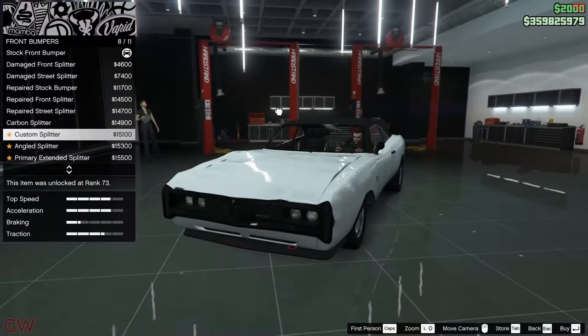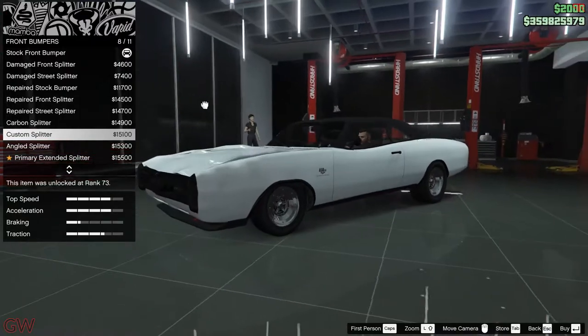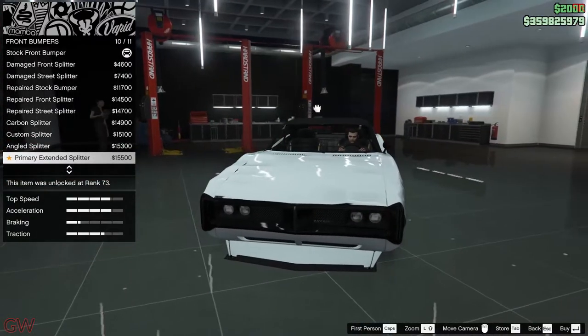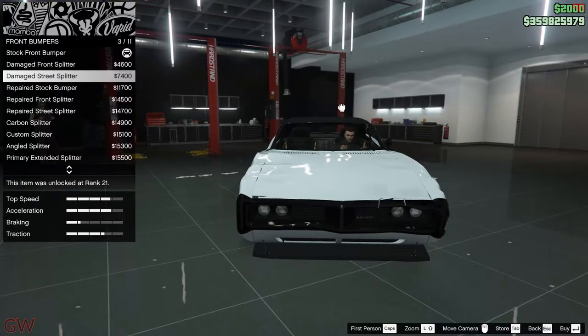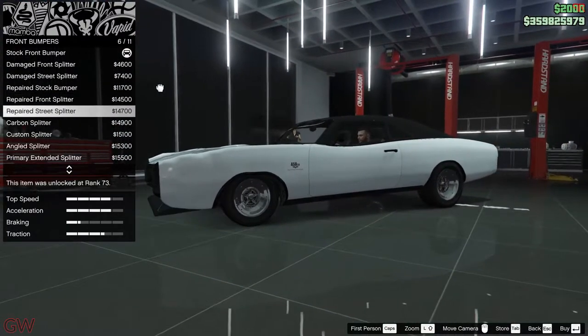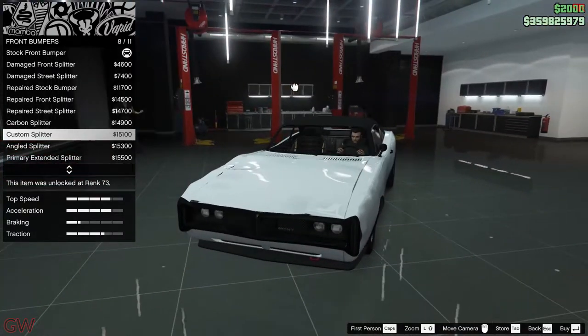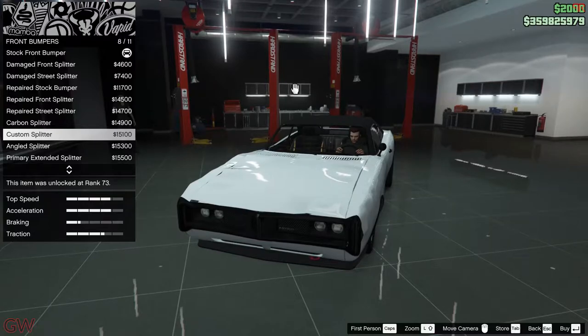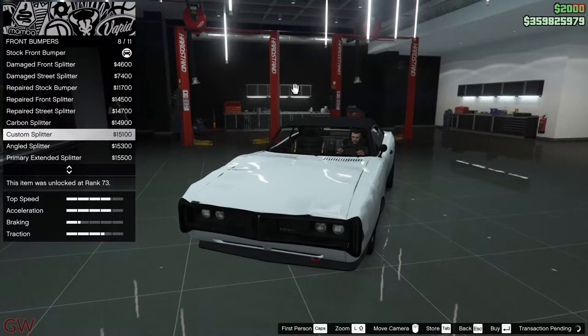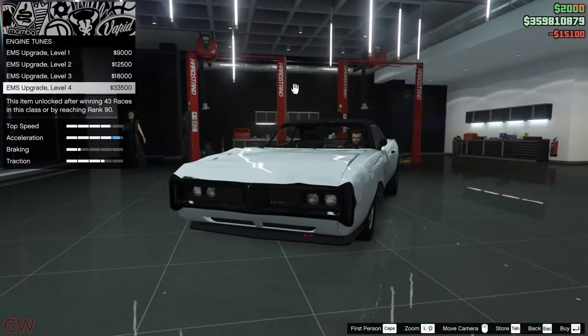For the front bumpers, we have the damaged options and also the repaired options. So just like I said earlier, they gave us a damaged one and we have the option to get the repaired parts — that's just Rockstar for you. Anyways, I think I'll go with the custom splitter here.